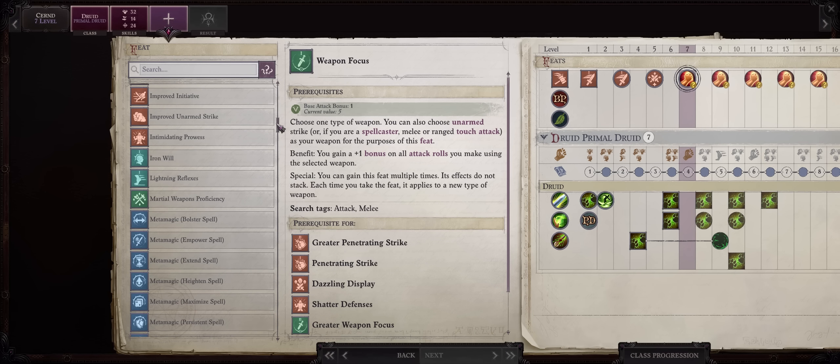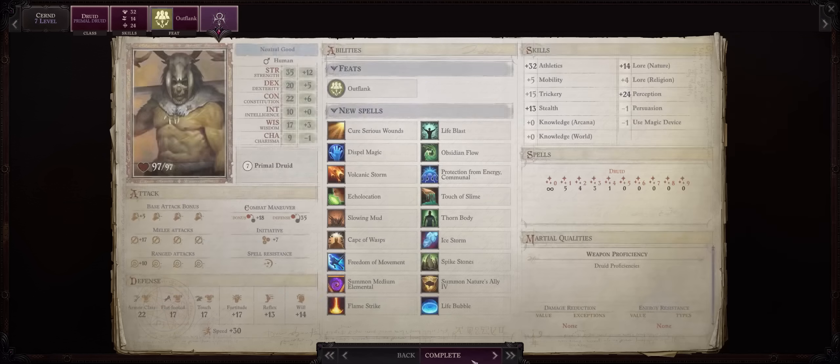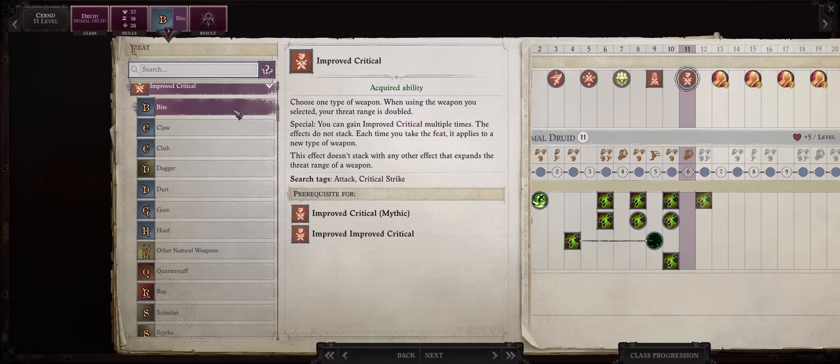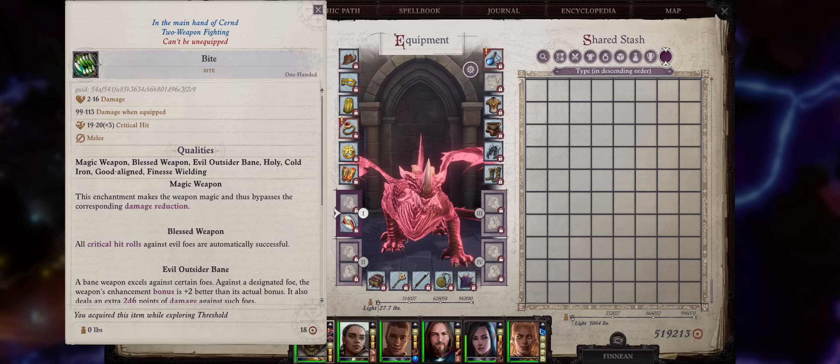For level 7, Outflank is the must-have, no matter if you are melee, ranged, or even a shapeshifter with natural attacks. For level 9, the classic Lunge — we want as high reach as possible, even under the animal forms. Forms like the dragon are already big by themselves, but with Lunge you get even higher reach. For level 11, you want Improved Critical: Bite. It's very important you pick Bite first. The main reason is all of the forms — including even the dragon ones — have a Bite as their primary attack. Whenever you cast the Haste spell you'll get another Bite, and most importantly all of your attacks of opportunity should also come as Bites. When buffing your weapon with most effects, they're also going to be applied to the Bite only, so it's in your best interest to invest in this as early as you can.